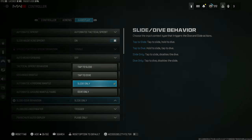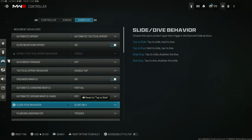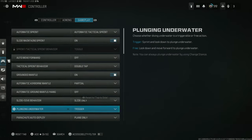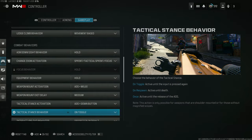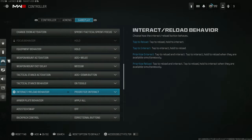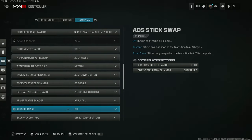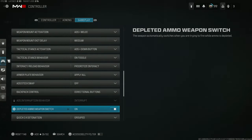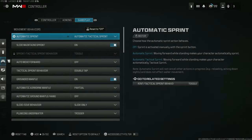The one thing I did change in the gameplay tab is the slide and dive behavior — I put it to slide only because I don't use or care for dolphin dive. Once you put it on slide only, slide canceling becomes a lot smoother. That's just how I personally like it for the sliding animation. A lot of the other settings here are going to be default. For the interact tab, in multiplayer it will be tapped and in Warzone it will be prioritized interaction.